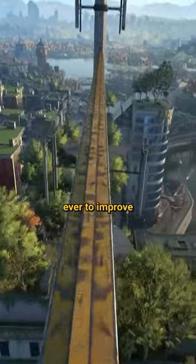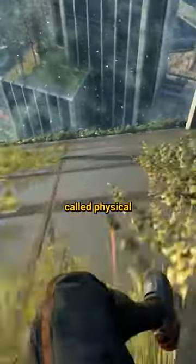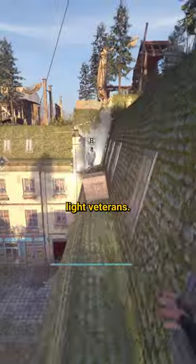Dying Light 2 just got its biggest update ever to improve the parkour system. There is now an option in-game called Physical that players can toggle to get a more realistic feeling of parkour. This parkour is much more complex and will push the skills of Dying Light veterans.